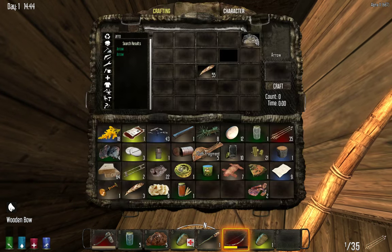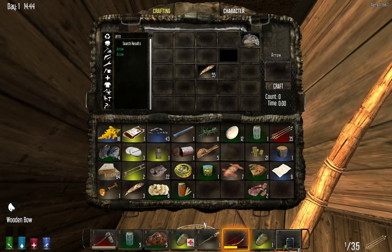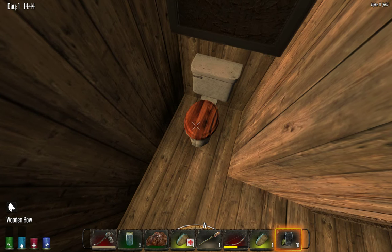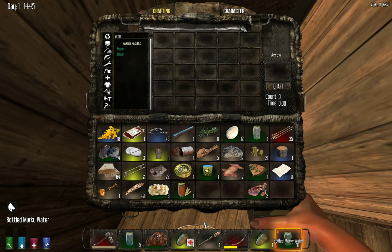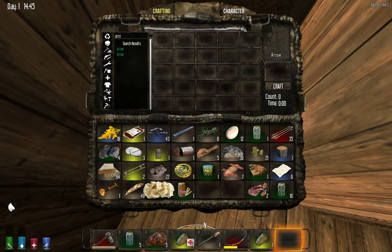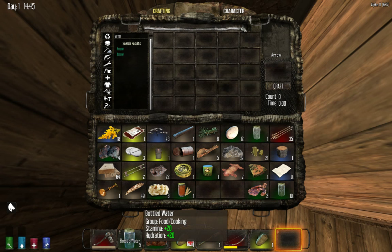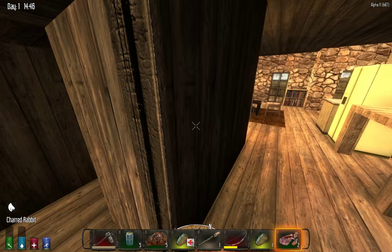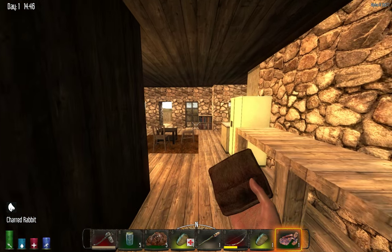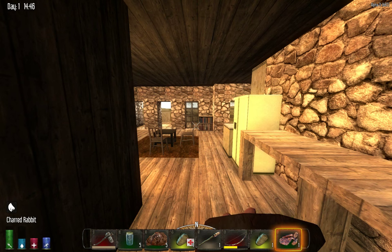You used to be able to fill bottles in a toilet — yep, look at that, now we have 10 murky water. We've got some bottled water here and some food. The problem with eating charred food is it dries you out — it gets you really, really thirsty quickly. You can see our water went right into the toilet as I drank that.